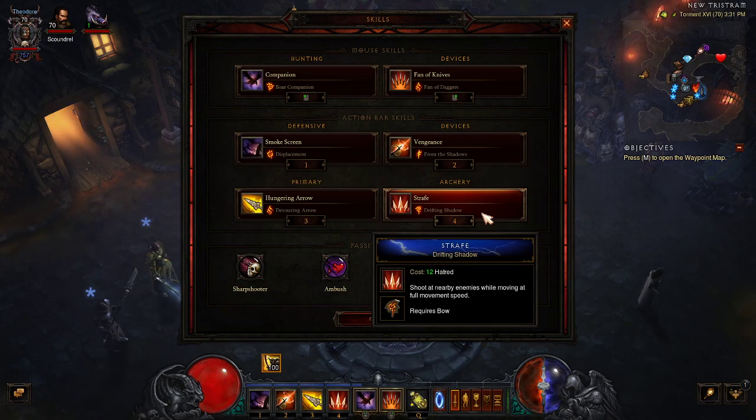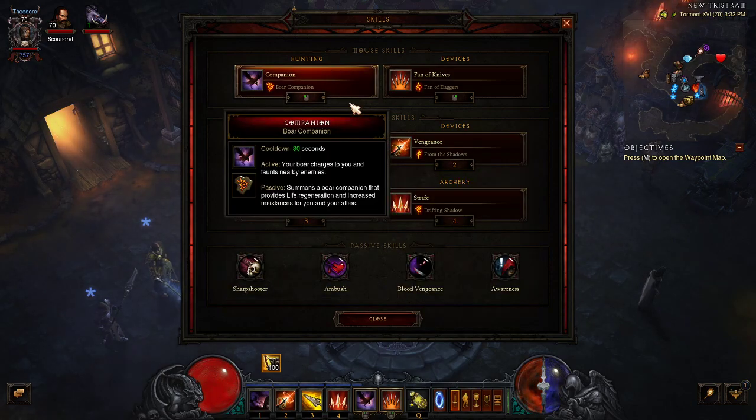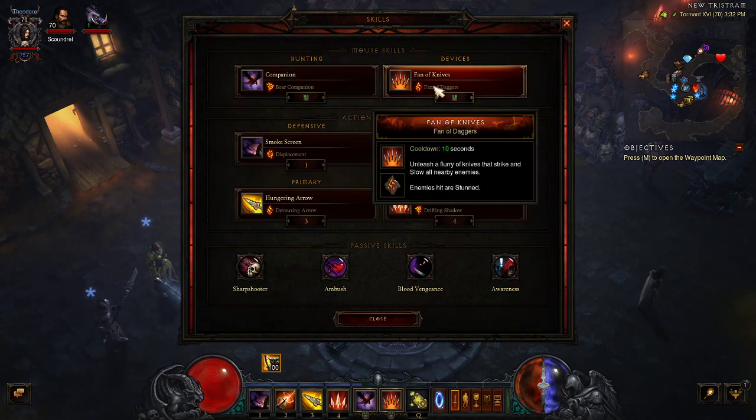Running with buddies works out pretty good because they'll finish off anything I leave behind and pick stuff up. I'm running the Boar Companion, which gives me a little bit of extra life regen and resistance for everybody.